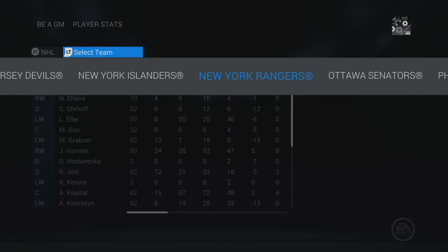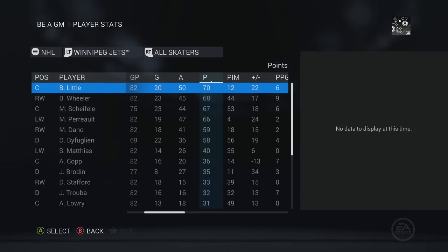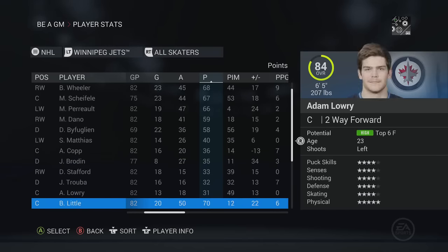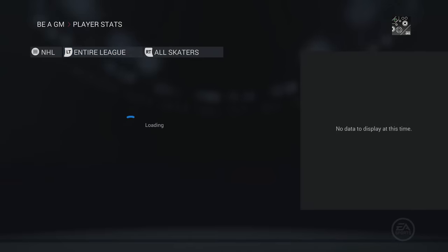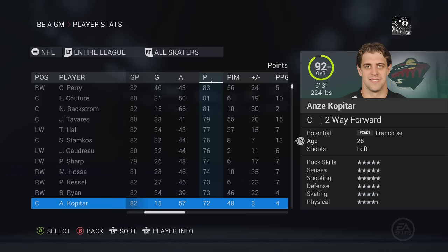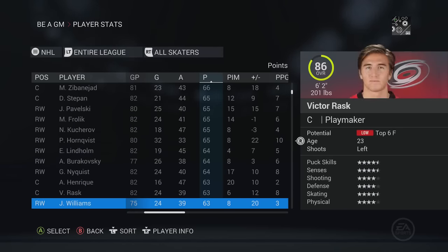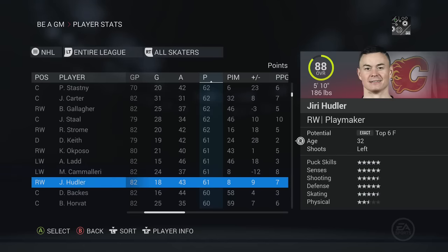That will do it for season one. I wanted to keep this episode pretty short because I had a feeling we weren't going to be a playoff team. Let's take a quick look at the Jets - they signed Byfuglien, which is huge. Wheeler had great seasons. Being able to sign Evander Kane for nothing was probably pretty big for their success, and of course they still had Pavelec and Sidney Crosby with 104 points.